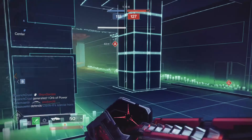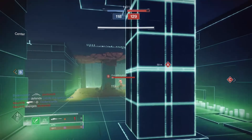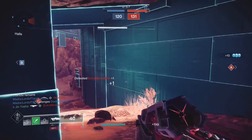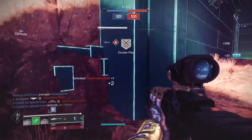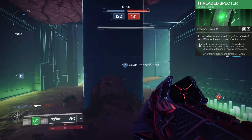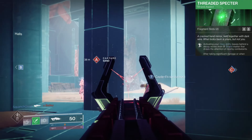Amplified gives a total of plus 50 mobility across 5 tiers but does not exceed 100. This results in a 12.5% increase to forward movement, which matches the maximum sprint speed you get from carrying a lightweight weapon, as well as improved slide distance, jump height, and weapon handling for a whole 15 seconds.